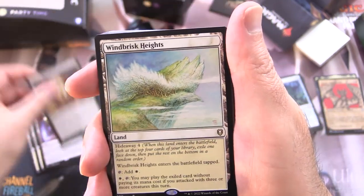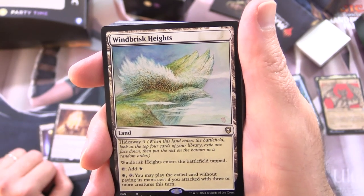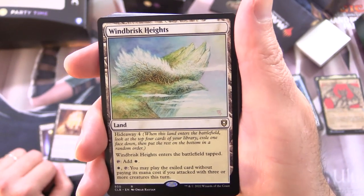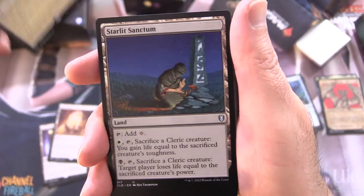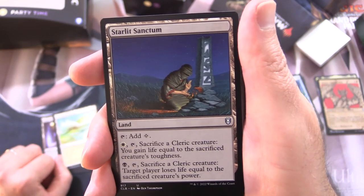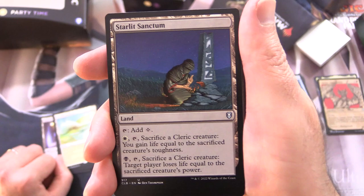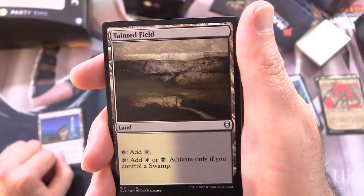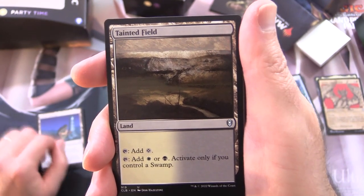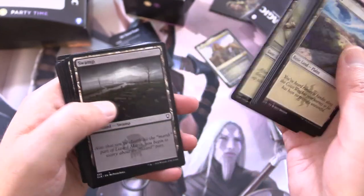A bunch of these you could use in any Commander deck. Windbrisk Heights is a land with Hideaway 4 — when it enters, look at the top 4 cards of your library, exile 1 face down, put the rest on the bottom in random order. Enters tapped, tap for white. For white, tap: you may play the exiled card without paying its mana cost, if you attacked with 3 or more creatures this turn. Starlit Sanctum: tap for colorless. For white, tap, sacrifice a Cleric creature — you gain life equal to the sacrificed creature's toughness. For black, tap, sacrifice a Cleric — target player loses life equal to the sacrificed creature's power. Tainted Field: tap for colorless, tap for white or black only if you control a Swamp. And of course we've got some basics — 10 Plains and 10 Swamps.